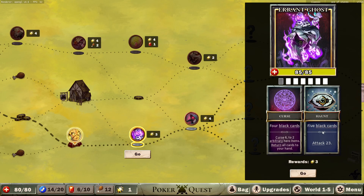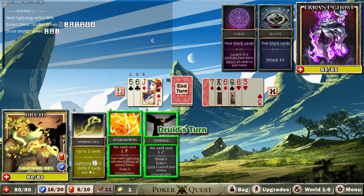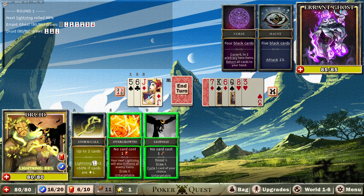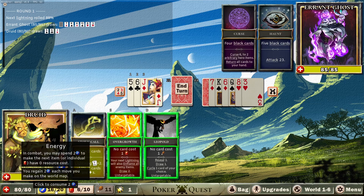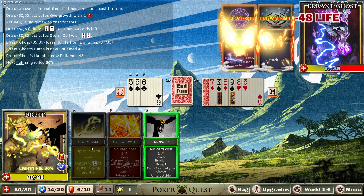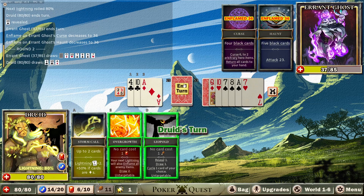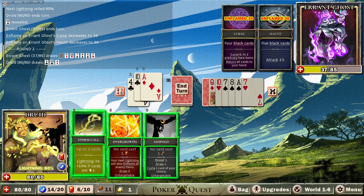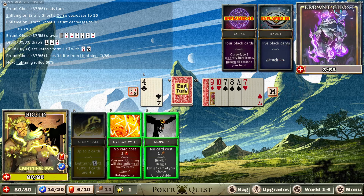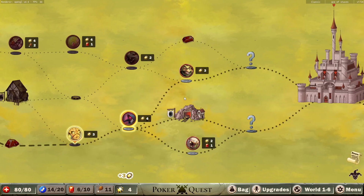Errant ghost: five black cards attacks 23, four black cards he curses six to two arbitrary hero items — presumably that will only go on one though, because two of my items can't be targeted. Anyway, he can't have four black cards — that's the dream. So I'm going to spend my energy to Overgrowth — 48 lightnings, yes please. Inflames for 48 as well. And then the inflame ticks down. He can't get five black cards again. If he curses me, I'll live with it. He won't live with it. Thanks for the chips.